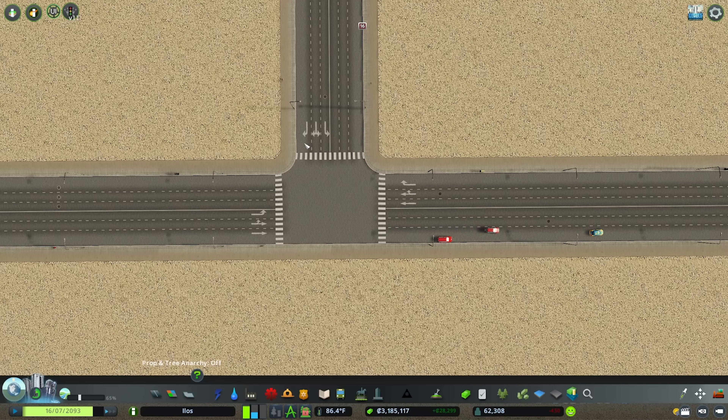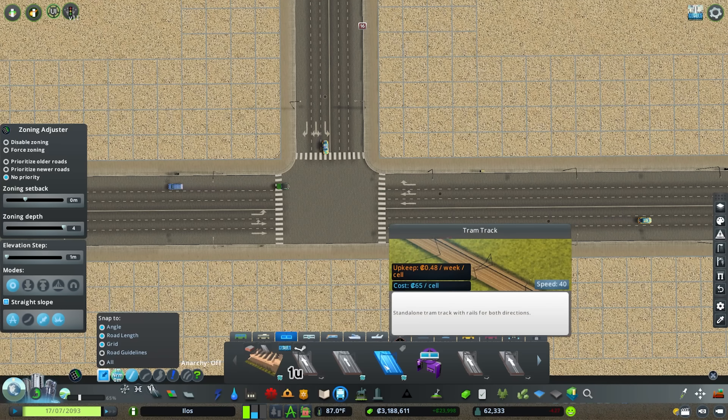Right here I have a standard three-way junction. This will work with anything over three — go for three, four, or five-way intersections. The Node Controller work will just become slightly more finicky the more junctions you have off of this main one.